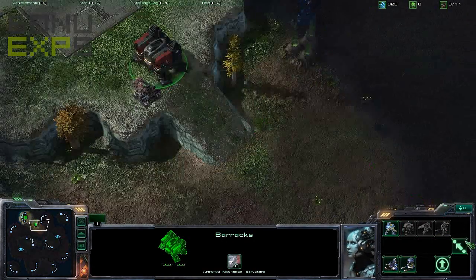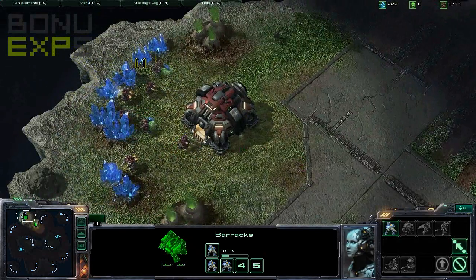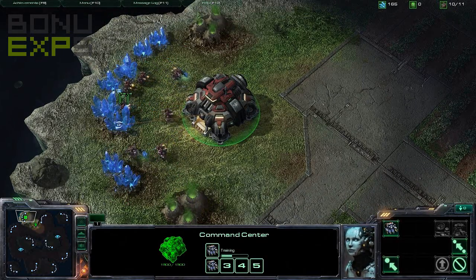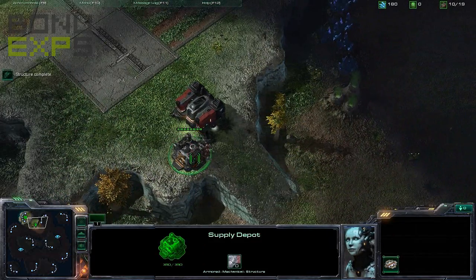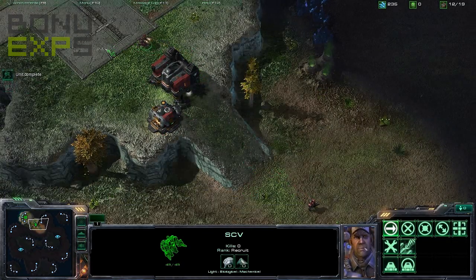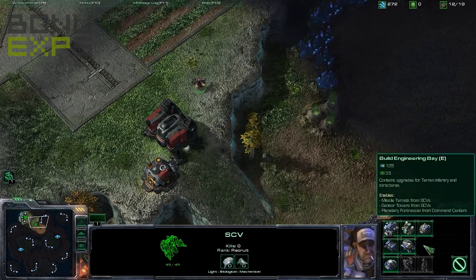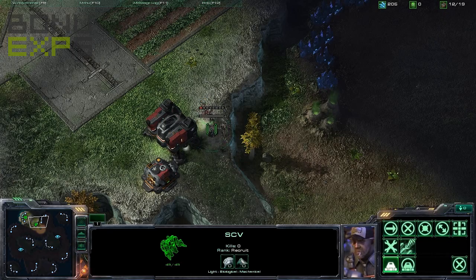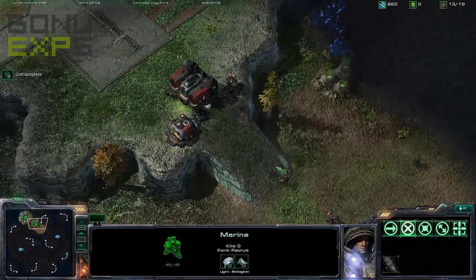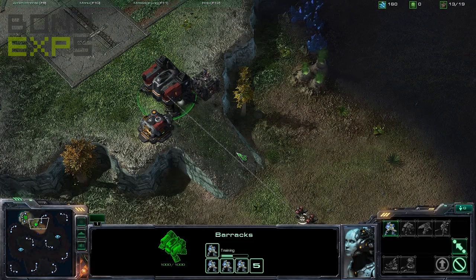We've also got a spot over here that we need to cover as well. Now that we've started to build, we can also send some units out as a little bit of defence. While that supply depot is being built, we've got more SCVs being pumped out and they'll continue to mine. Don't worry about gas at the start — just get minerals, it's the most important part. We've also got marines pumping out, which is good. This tip is very basic, but it's essential.